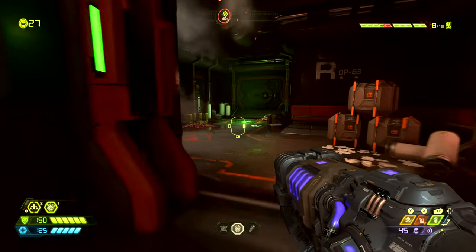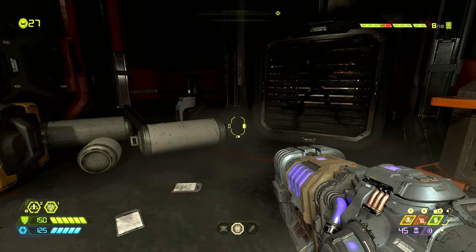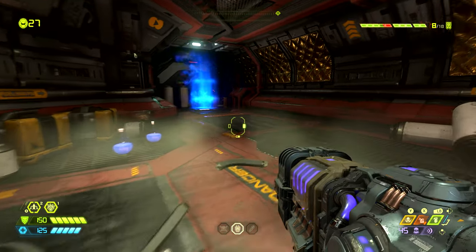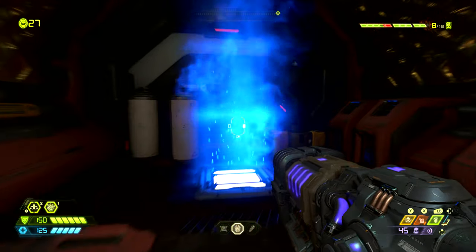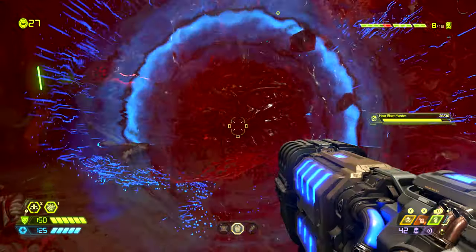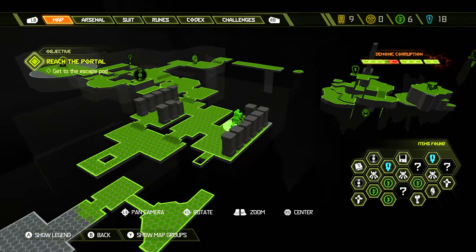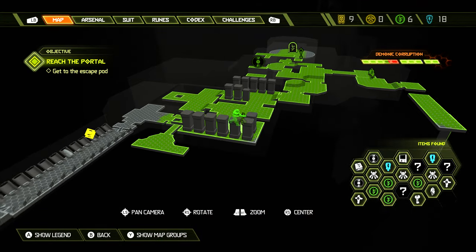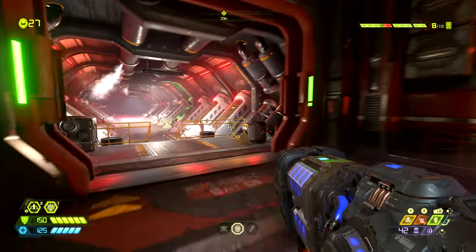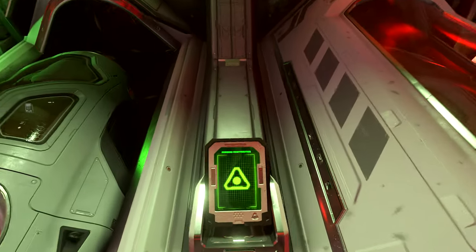A little bit further into the complex we will enter this room where we have to drop through this hole in the floor. Turn to the left, punch through this cracked grate, enter this room where we can find some rockets and some health, jump onto this jump pad, kill these enemies, and at the back of the room there is a secret: the collectible toy for the pinky. Now the next thing we do is jump in the shuttle and go to the core of Mars.